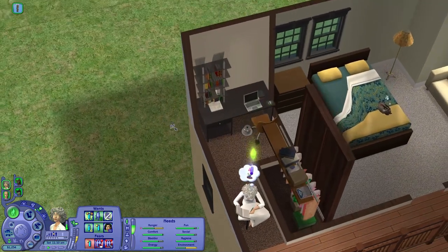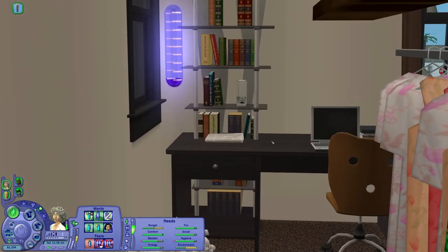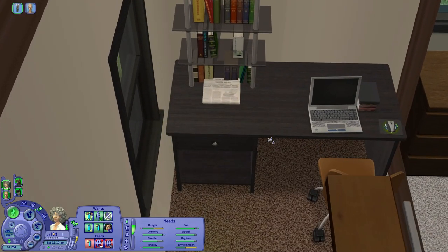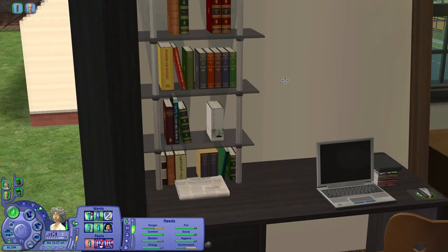This is a really, really small study. The bookcase situation is basically just the base game bookcase and base game desk, recolored by Michelle probably, placed together on move objects, which makes it look kind of like one piece of furniture.